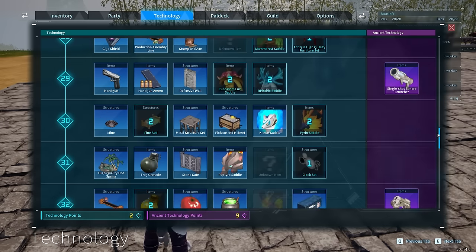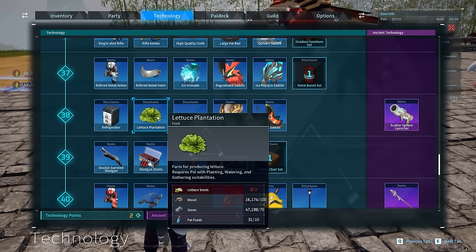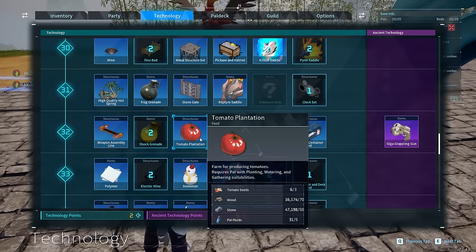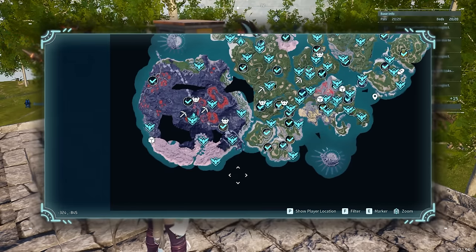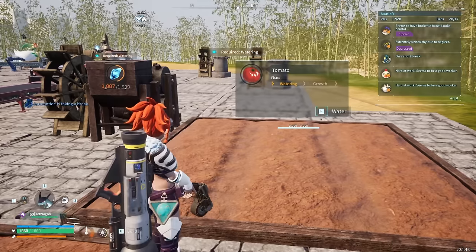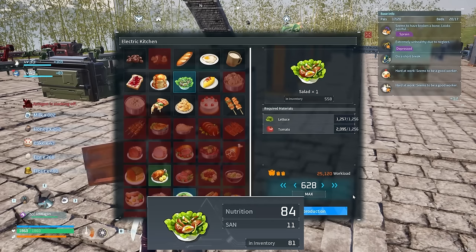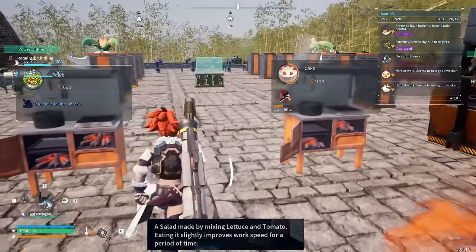At level 38, you unlock the lettuce plantation, and before that, you unlock the tomato plantation at 32. Go to the dune shelter, or the bottom left of the map, and buy the seeds from the vendors. Then go to your base and plant a tomato and lettuce plantation - just one of each. Now you can make salads, and salads give your pals a lot more sanity, more nutrition, and especially more work speed - I think to the tune of 30%.